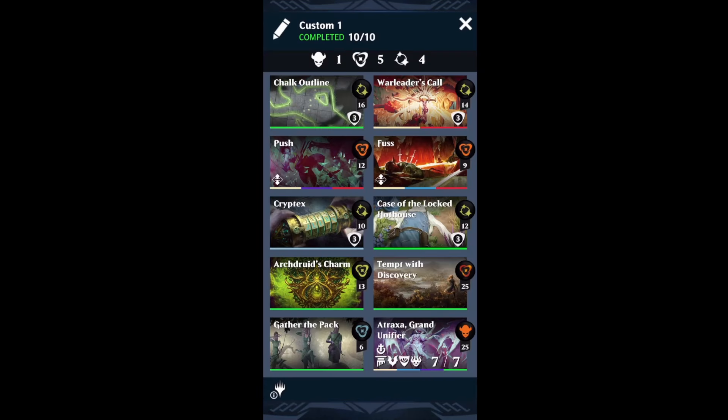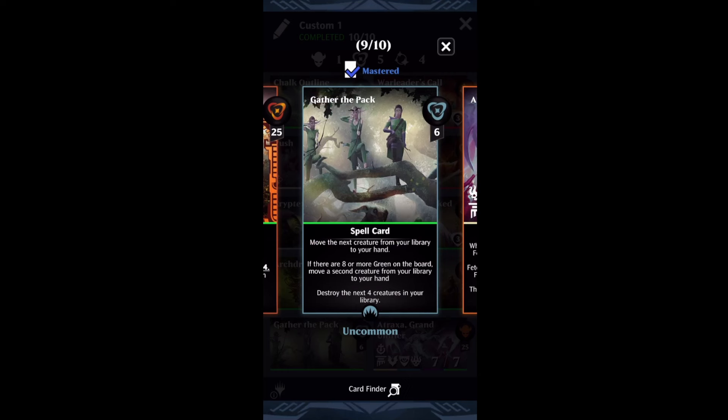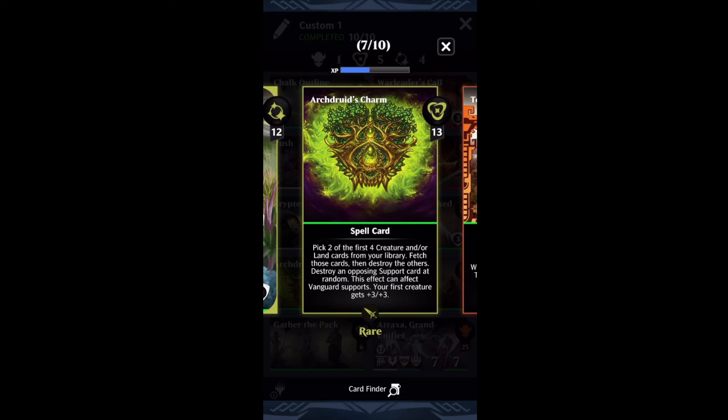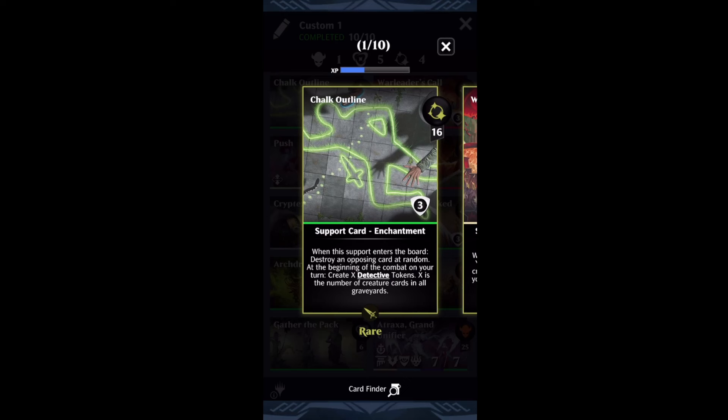The way I thought of this was: how about I run Gather the Pack, which is going to throw four creatures into my graveyard, and then also Arc Druid's Charm without running any lands, because this will destroy three creatures — as long as you pick one creature, the others go to the graveyard. So Arc Druid's Charm is going to throw three things in the graveyard, Gather the Pack throws four. If your opponent plays things and you destroy them, that's even more things into the graveyard. And then Chalk Outline is going to turn all those destroyed things into a ton of detective tokens.